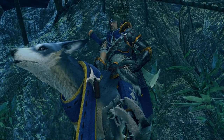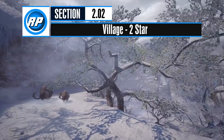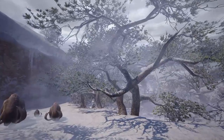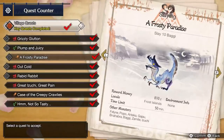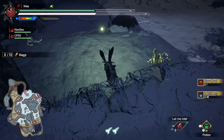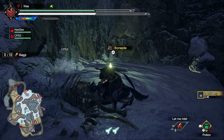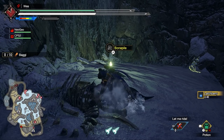Once you beat Great Izuchi, you'll gain access to the Village 2 Star quests. Starting off in Village 2 Star, you should head out to the new locale, the Frost Islands, for new materials. Accept the key quest A Frosty Paradise to slay Goss Harag in the Frost Islands. During this quest, you'll want to harvest from bone piles and mine ore. The new materials available in the Frost Islands are Iceium and Dragon Husk Shards, which are used for some early weapon upgrades.